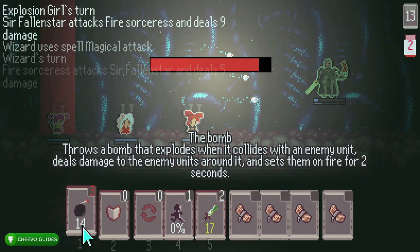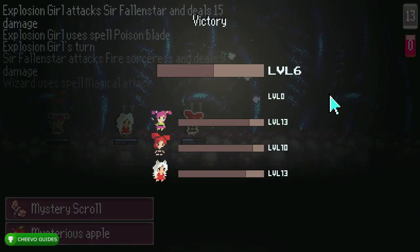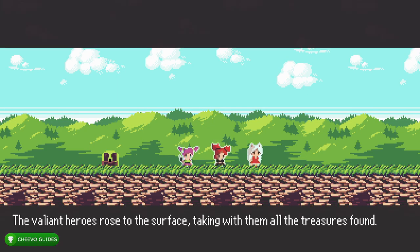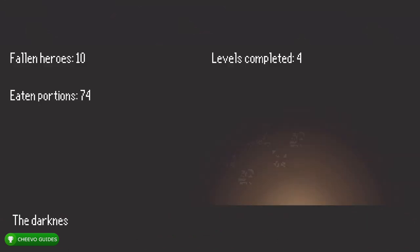Previously there was no achievement for defeating Shohand. Next is level five, where at the end you'll face Sir Fallen Star — I think that's his name — the knight boss. Once you defeat him you should get your achievement at the ending cutscene. That one is called Winner, worth 200 gamer score, for completing a whole dungeon.